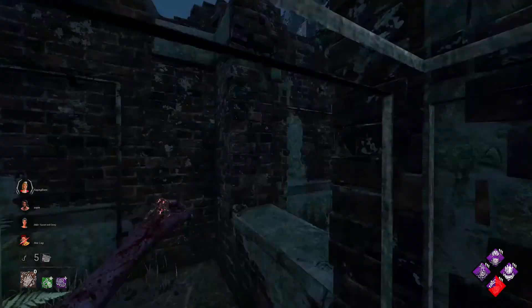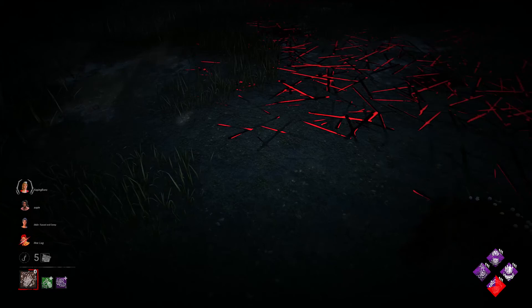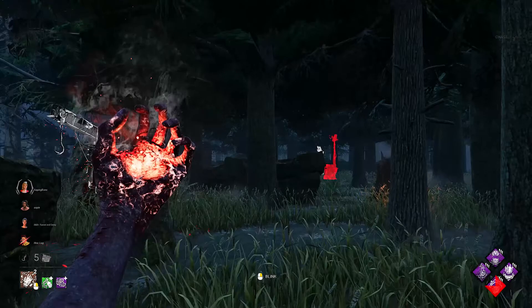When it comes to being in chase with a Nurse, there really isn't any looping a Nurse, just dodging her teleports. That being said, the focus of this video will be helping you to land your blinks more consistently, so you don't get juked out by survivors as often.